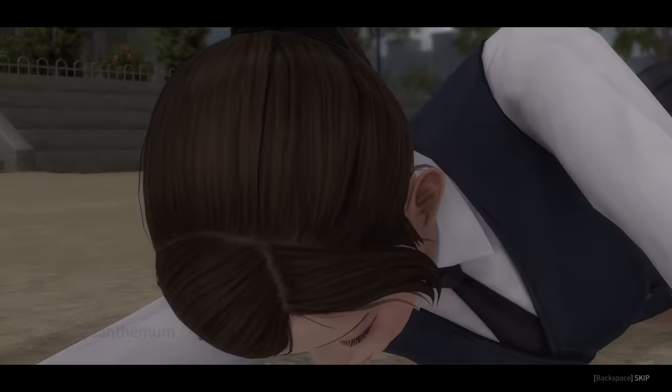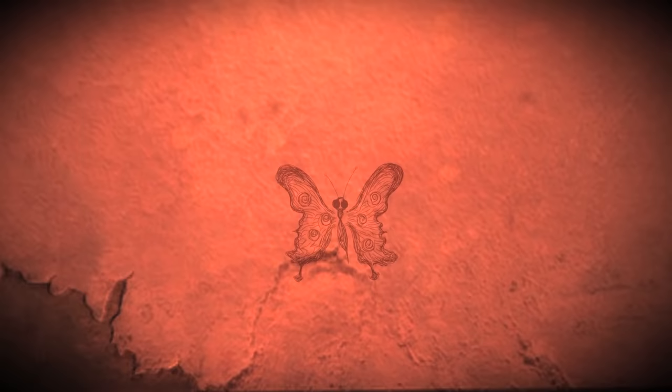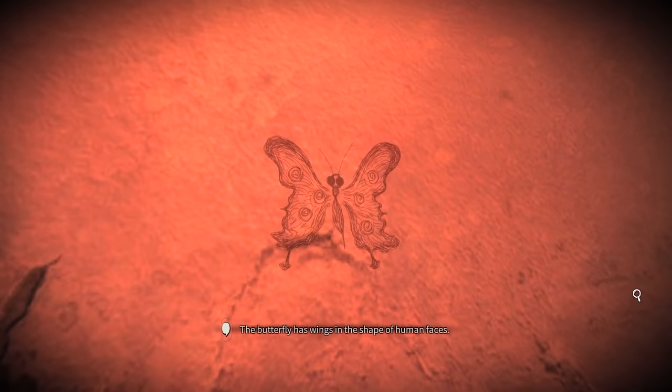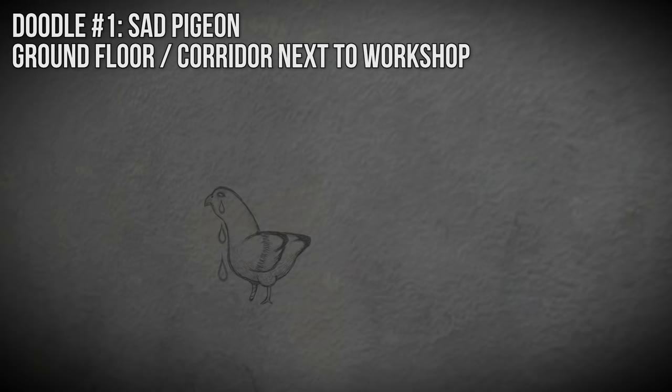Here is a quick guide to unlocking this secret protagonist. First, complete the game on normal difficulty or higher and achieve the true ending known as White Chrysanthemum. Next, begin a new game again on normal difficulty and locate 10 doodles found around main building 1. These doodles reflect characters and story points which Ji Min has observed while at the school.